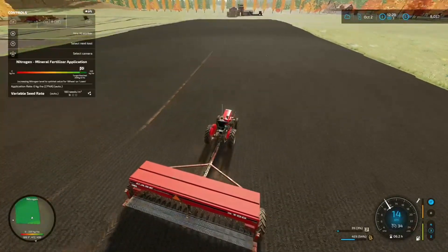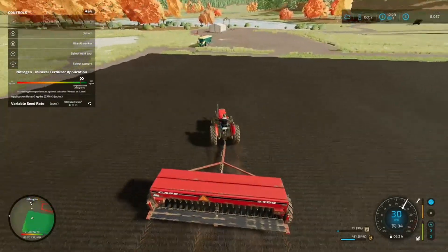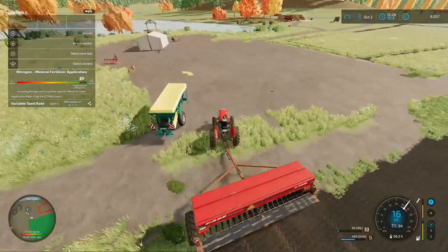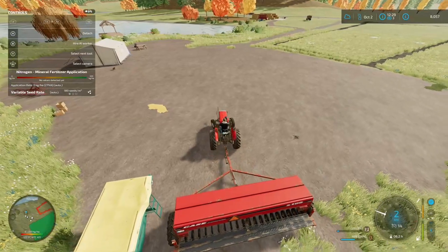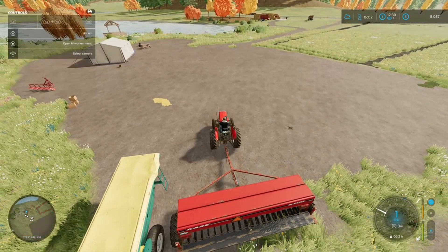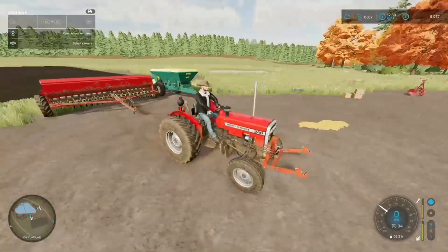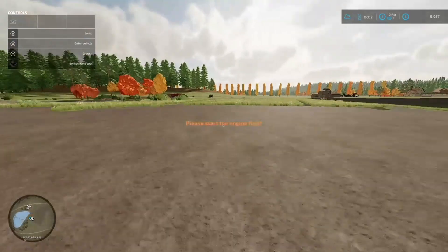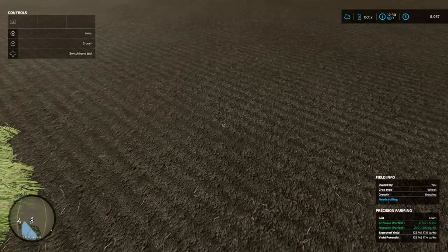So that's the field limed, seeded, and fertilised — a perfect field now. I had to fill the tractor up once; it only costs about 50 bucks to fill up so not too bad. We've got wheat done. In about nine months — sometime next year — we'll have a crop of wheat. Between now and then we've got to find a harvester within our price range and make a lot of money.